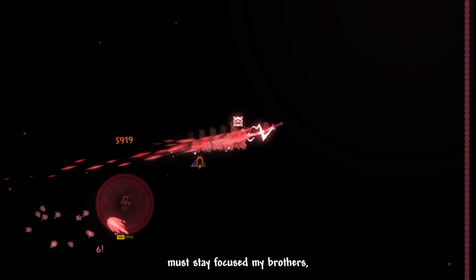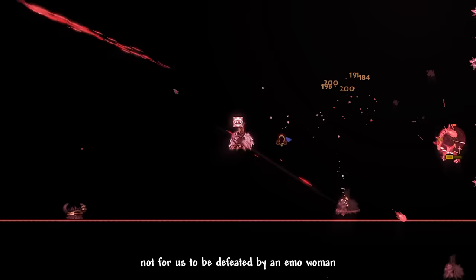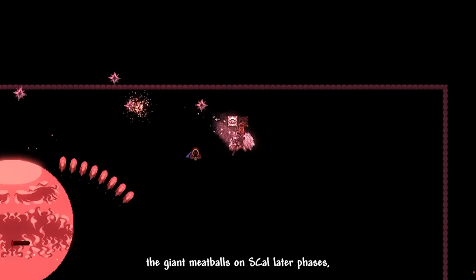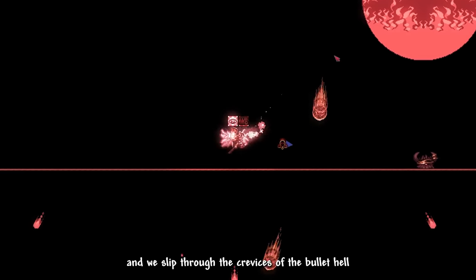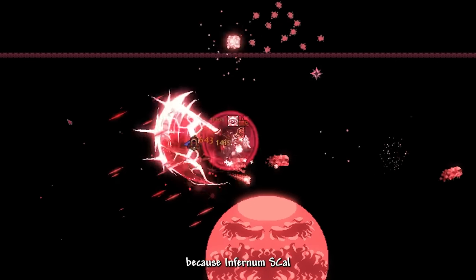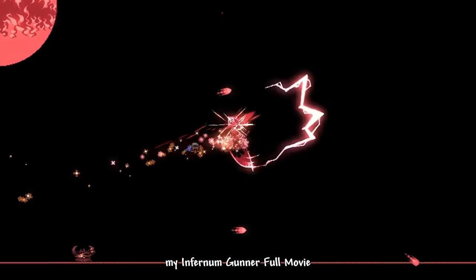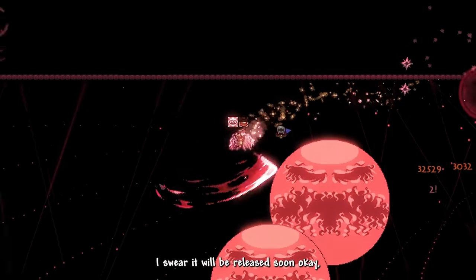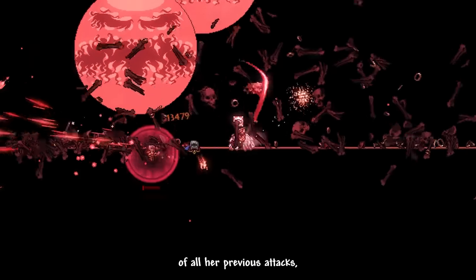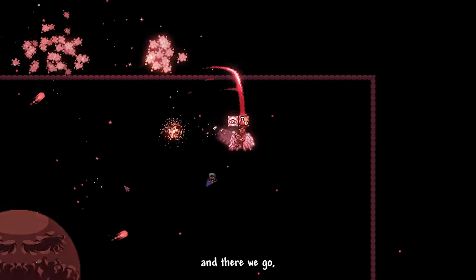We finally made it this far — we must stay focused. Our ancestors did not die in war for us to be defeated by an emo woman with chronic depression. We outspeed the giant meatballs in escalator phases and slip through crevices of the bullet hell. Default Scal's desperation phase is just a combination of all her previous attacks, which were not too much of a problem. Supreme Calamitas has now been defeated.